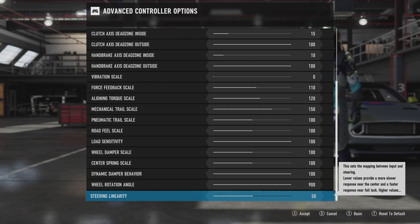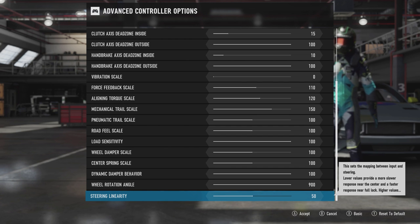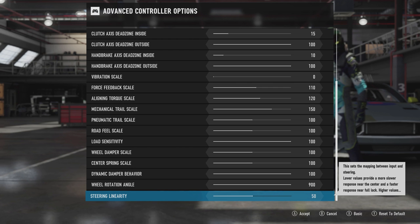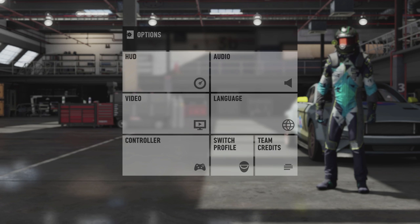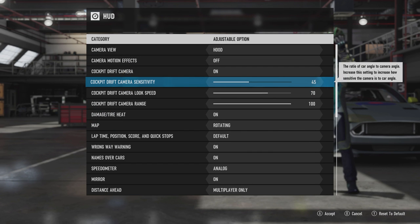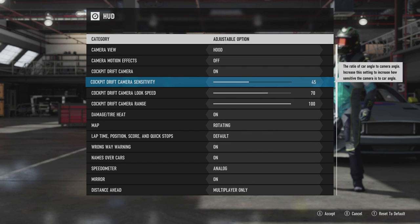These are the settings I'm currently using and I seem to be okay with them right now with the update on this Fanatec rig. I know a lot of people have been asking. The mechanical trail kicked up to 150 has helped with self-steer and stuff like that when in drift. So that's what we're running for wheel settings on the Fanatec.